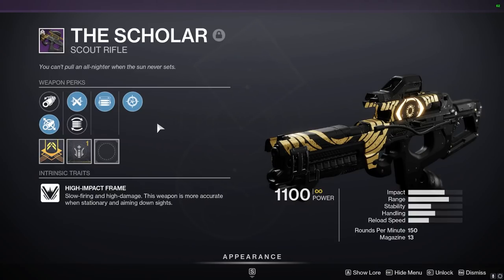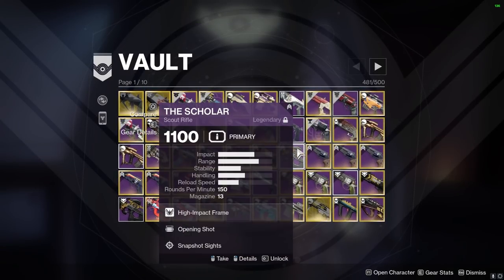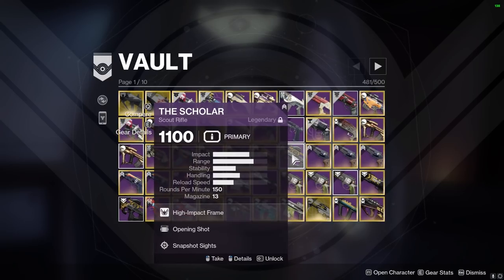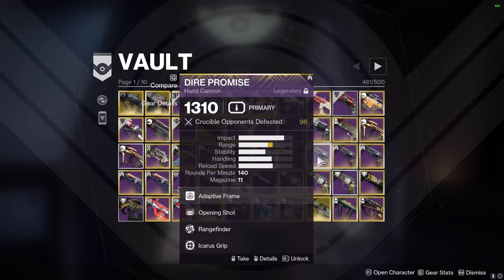Scholar scout rifle — I've had this for ages. It's a pretty good roll. If we ever get into a 150 scout meta — I hope I'm not still playing the game — but it's a good one for when that comes around. Hear me out: if they ever bring back Combined Arms, you're gonna want that gun. I was listening to a video about Destiny 1 vs Destiny 2, all the things like combined arms and long maps. You've got that Scholar in there.